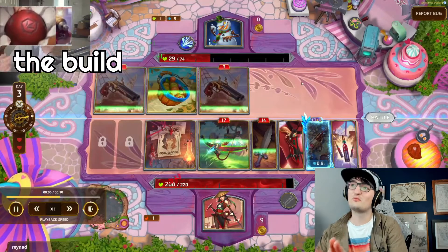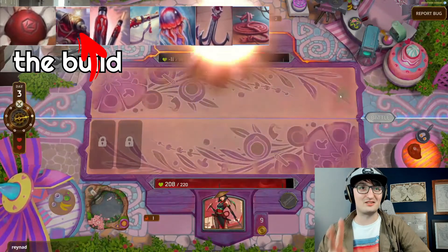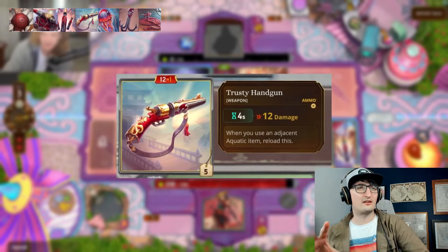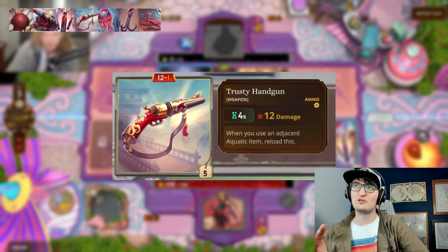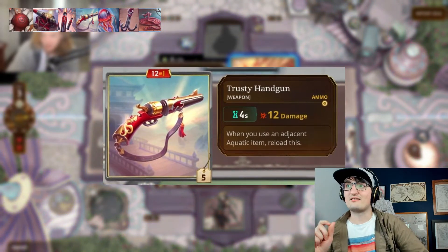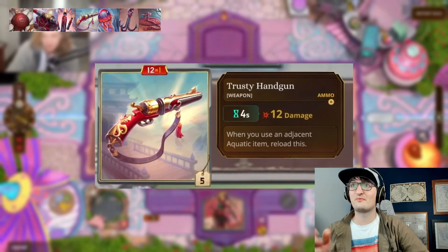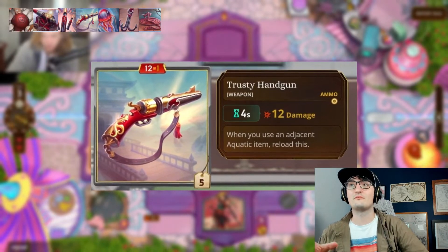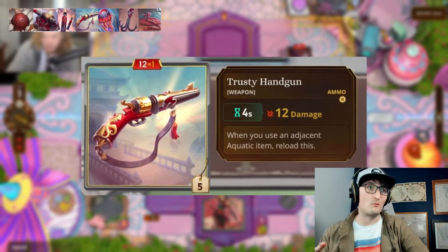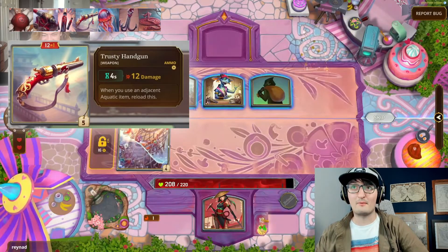This challenge build was created around two different challenge build items: the Cannon and the Trusty Handgun. Let's go into the Trusty Handgun first because it's maybe the weaker of the two. The Trusty Handgun is a medium weapon that every four seconds deals 12 damage. Its passive is: when you use an adjacent aquatic item, reload this — meaning gain one ammo, even if you already have one ammo. It starts with one ammo.